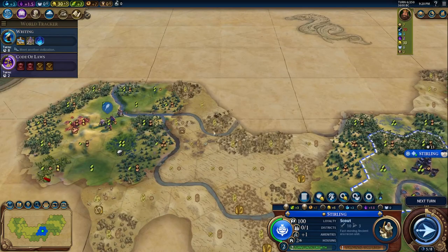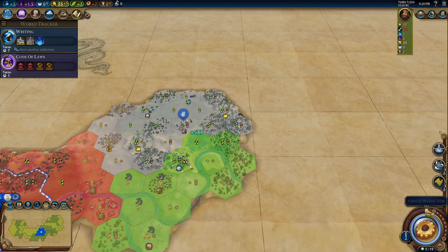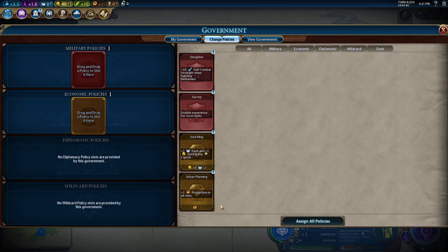I see an opportunity — we could settle this in five turns with extra movement. I think we wouldn't have to do God King. Oh, there's a natural wonder right there! Let's pick this up — wheel boost. Let's get our settler next. We first met the natural wonder, so we get three era score instead of one. Let's put in urban planning and survey.